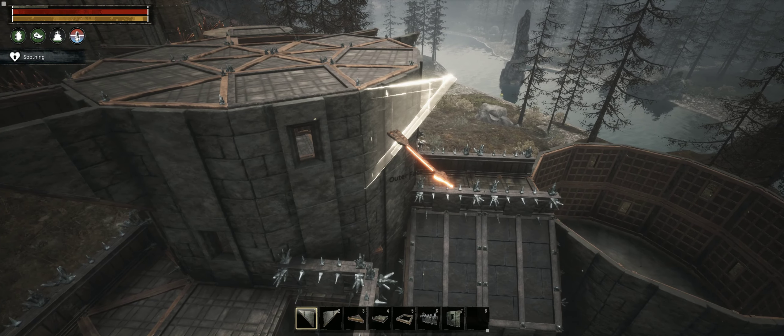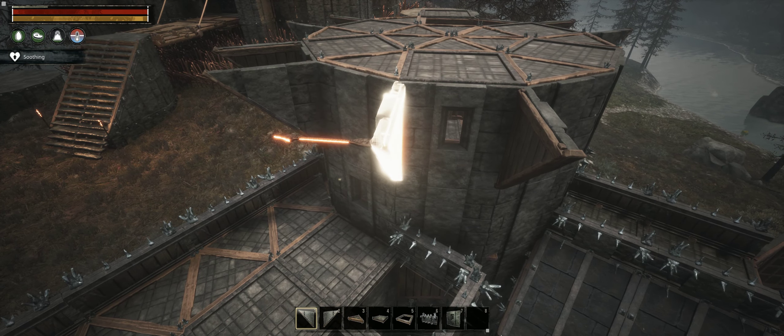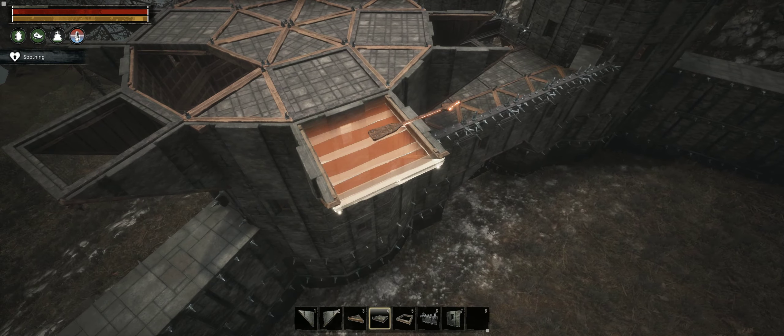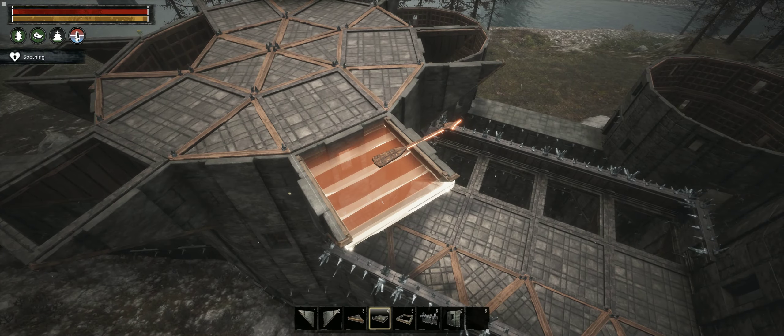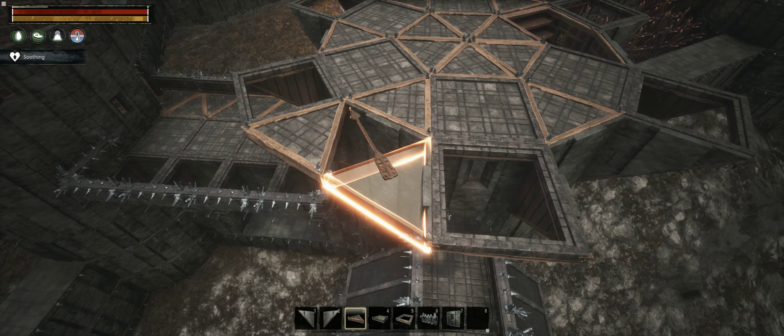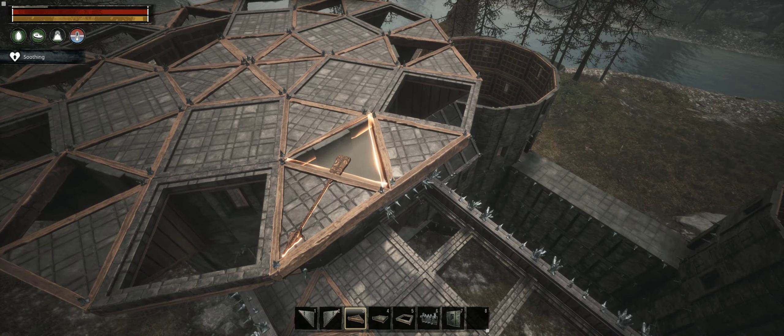The machicolations on top of the tower are a little different. First I make the regular square ones just like before, then fill the gaps with wedge tiles, leaving one out — those will be permanently open since there are no triangle hatches available. Finally, I make a crenelated wall by alternating windows and fences.